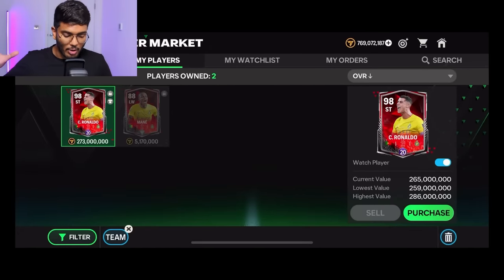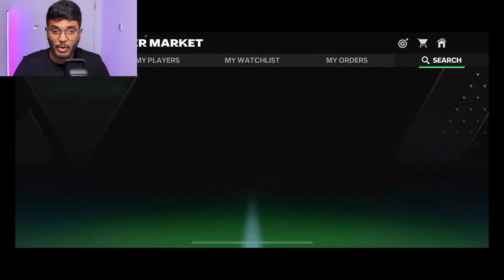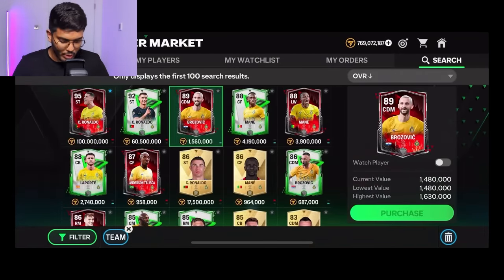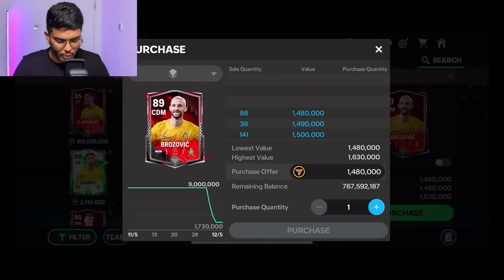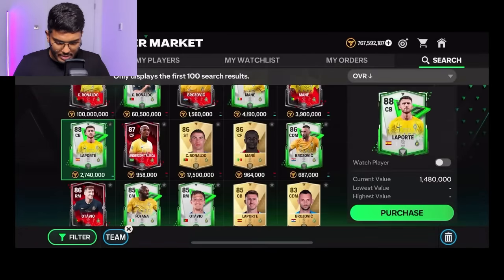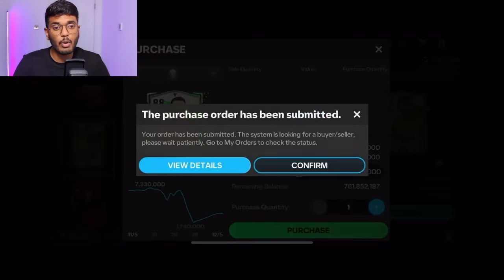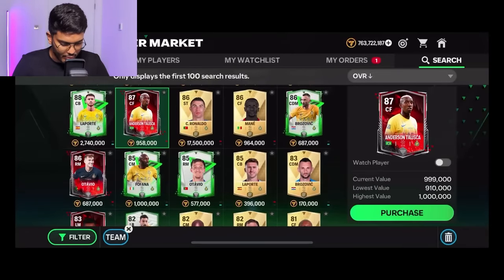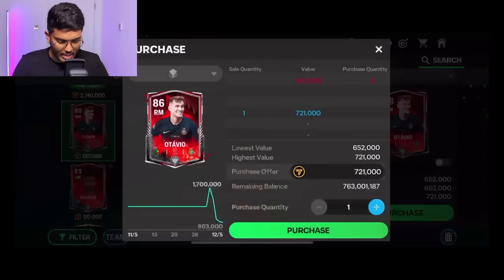Alright, I'm now on my other account. We've got Ronaldo with 20 ranks, and we also got Sadio Mane. We need to get the rest of the players. Next we've got Brozovic — CDM card, 1.48 million coins. We need to get this Laporte card for 2.87 million coins. There's Talisca as well, so let's get Anderson Talisca — that's the centre forward. Then we need to get Otavio for the right mid.